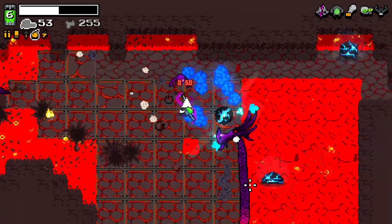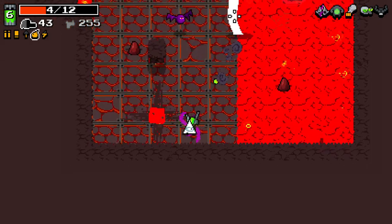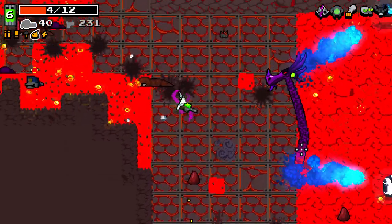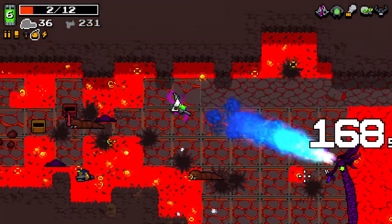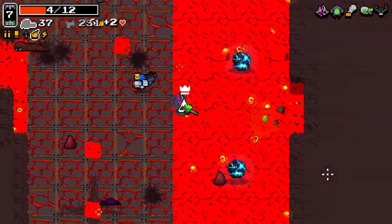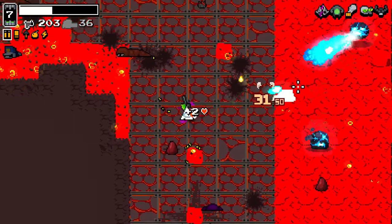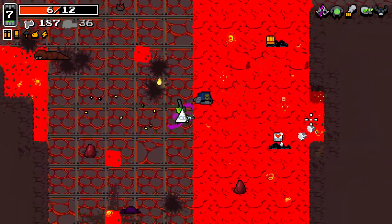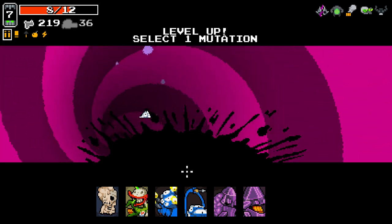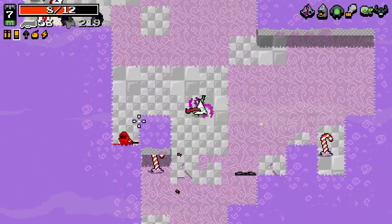Calm yourself now buddy. How are you not dead yet? I would have thought the poison would have got you by now. We just about got through that. Where's the portal? That was tricky — we didn't really have the weaponry for that clearly.